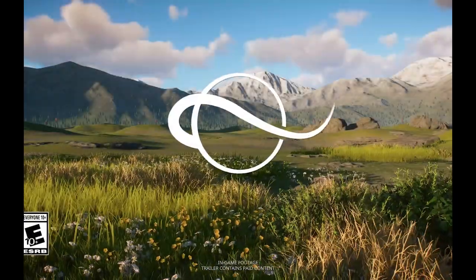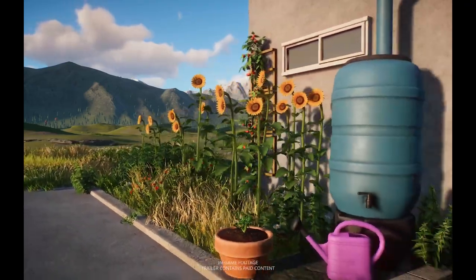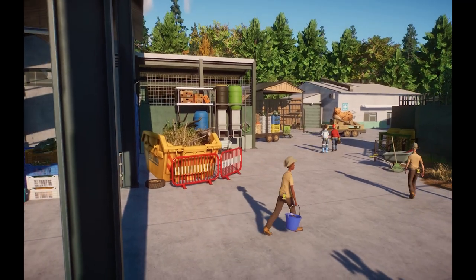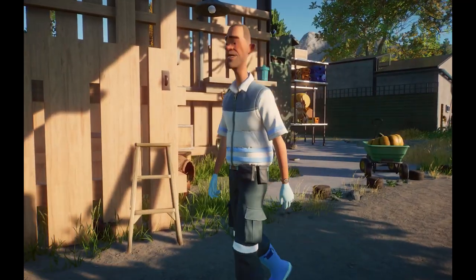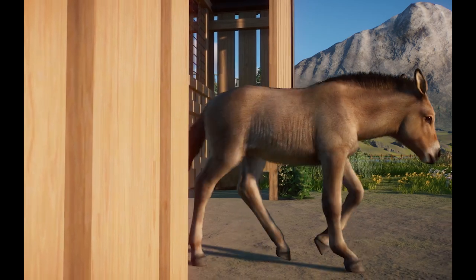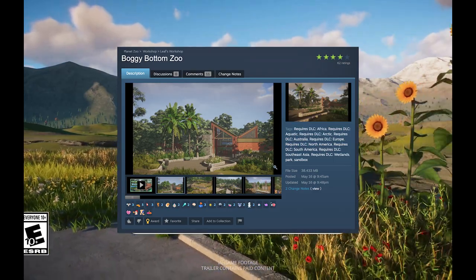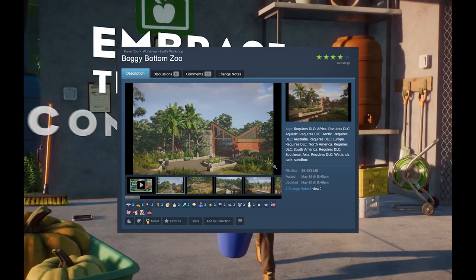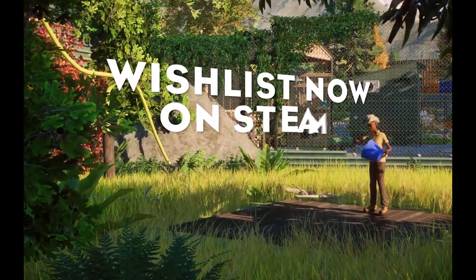Animal packs, as you guys can probably guess, release a larger quantity of animals, as well as a small amount of props to go alongside them. Animal packs also consist of seven habitat animals, as well as one exhibit animal. Meanwhile, juxtaposed to the actual scenery packs, we get four habitat animals and one exhibit animal. Coming from my own personal experience, I really did prefer the Wetlands pack over the Conservation DLC, and hopefully later down the line I can release a video that goes over my thoughts overall on the Conservation DLC. It really did feel quite divisive amongst the community, and it also opened my eyes to animal packs and the real benefit that these things present.